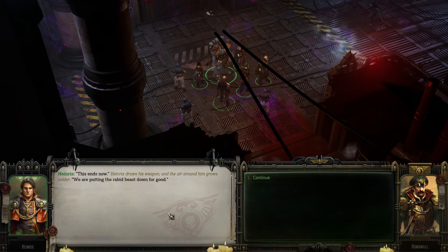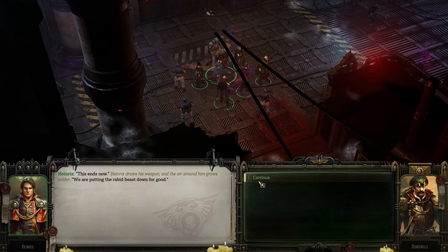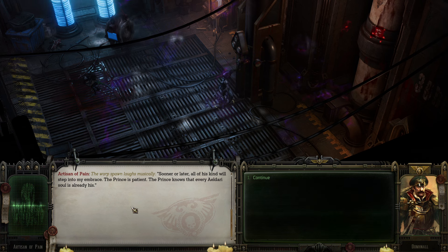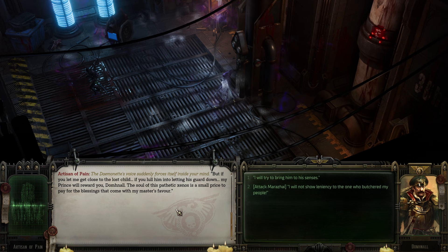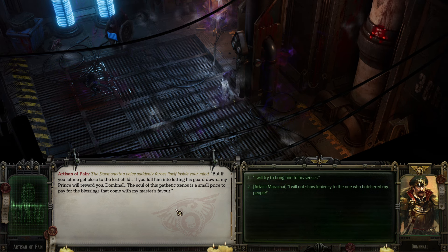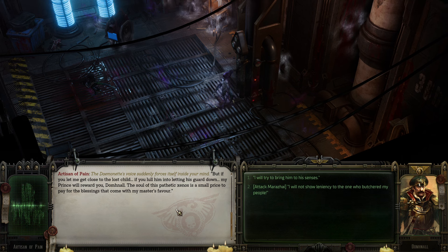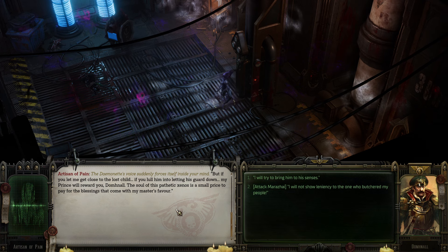This ends now. Heinex draws his weapon and the air around him grows colder — we're putting the rabid beast down for good. Dorspawn laughs musically: sooner or later, all of his kind will step into my embrace. The prince is patient — the prince knows that every Eldari soul is already his. The demonette's voice forces itself inside your mind: if you let me get close to the lost child and lull him into letting his guard down, my prince will reward you. The soul of this pathetic Xenos is a small price to pay for my master's favor.